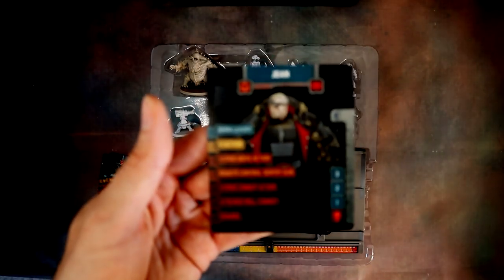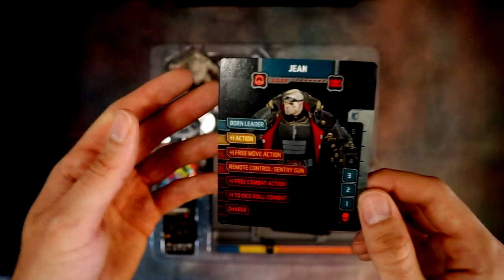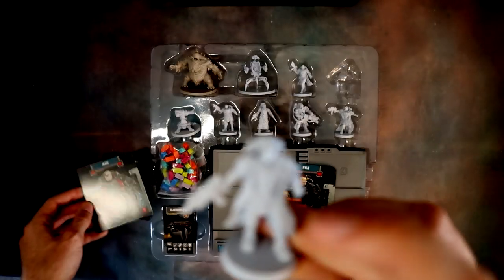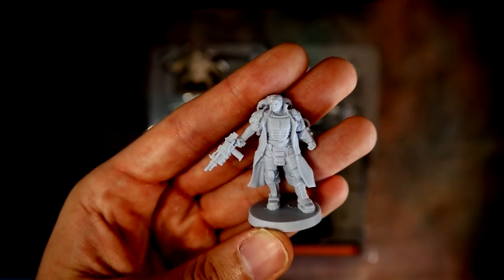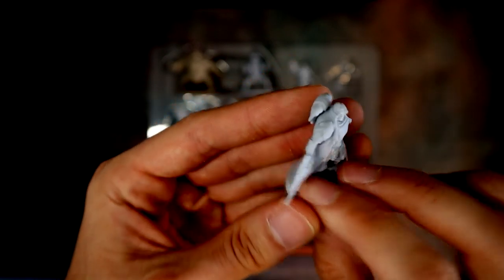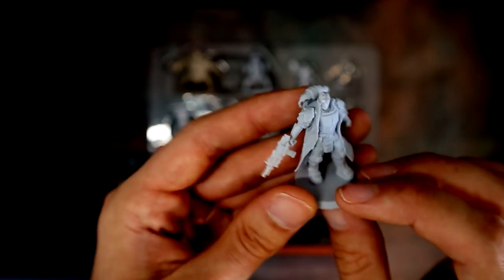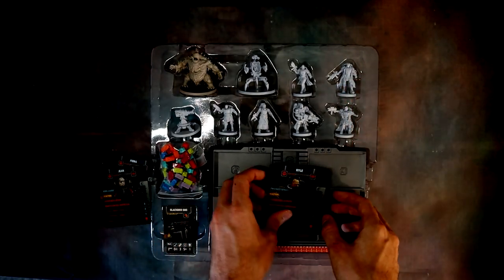We have Gene — he's the born leader of this group, I imagine. Very stoic pose, very leadership-like: one foot forward, standing straight up. He's got an SMG and a trench coat. He looks cool.